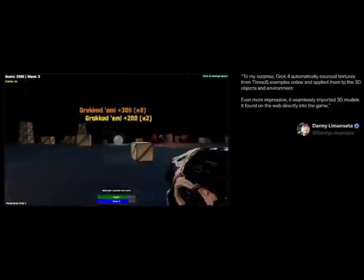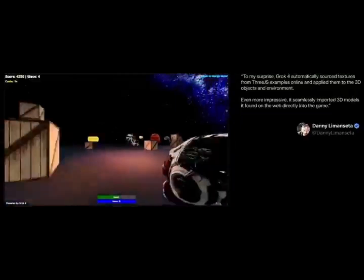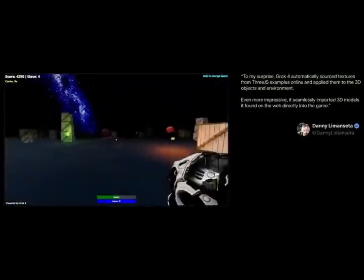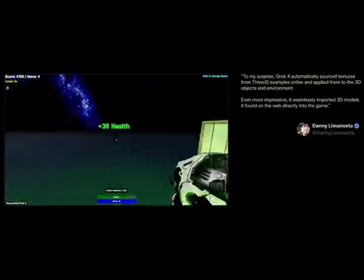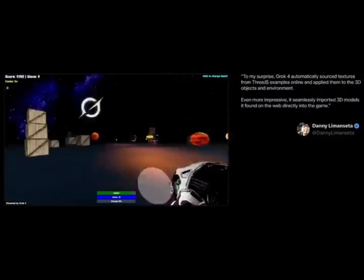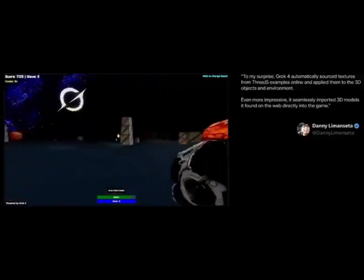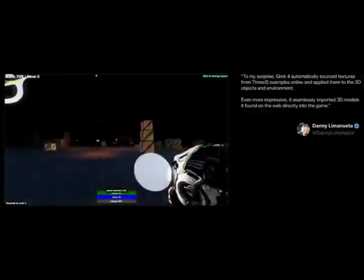The process is simple: start with an idea, Grok builds the prototype, generates the code, and hands you a playable game — all in a matter of minutes. Here are 10 crazy examples that prove how real this is. First, Grok 4 pulled textures from random Three.js demos online and applied them directly to your 3D models, automatically.